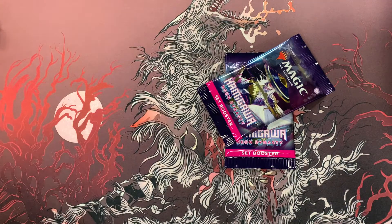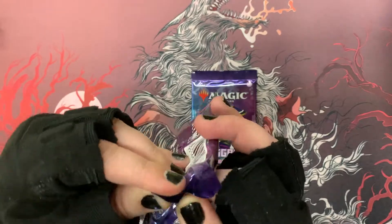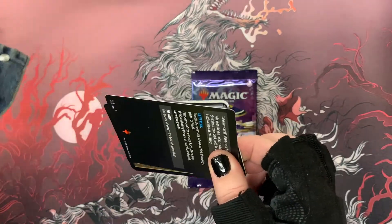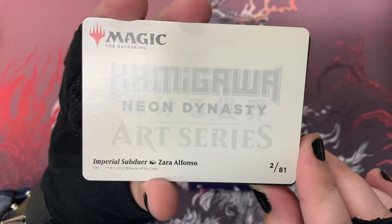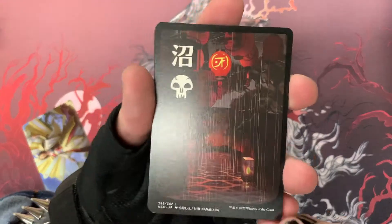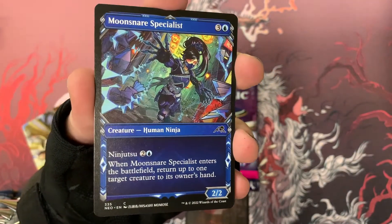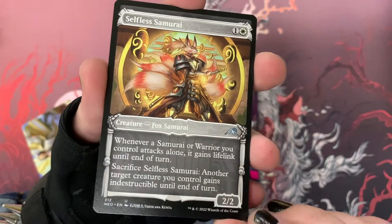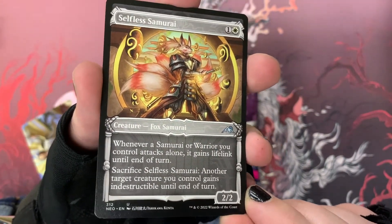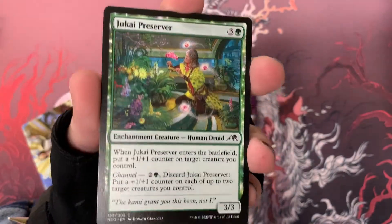Right, let's move to our two set boosters — my first set boosters of Kamigawa: Neon Dynasty! Let's get the instructions card out of the way. Oh, the art card — I nearly forgot! That is our first art card — Imperial Subduer by Zara Alfonso. We actually got that card in one of our draft boosters. And yes, we have another one of those beautiful lands — the swamp land — these are unreal!